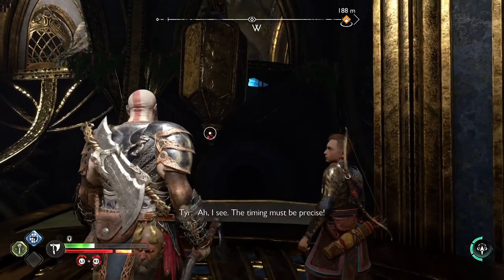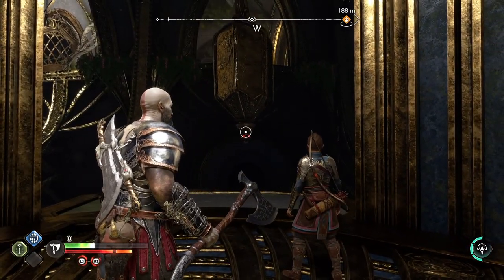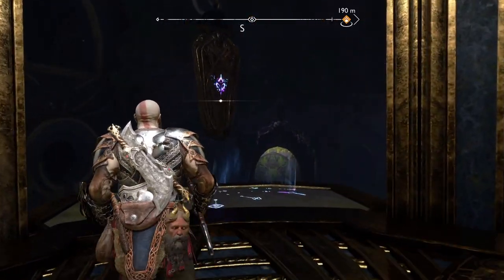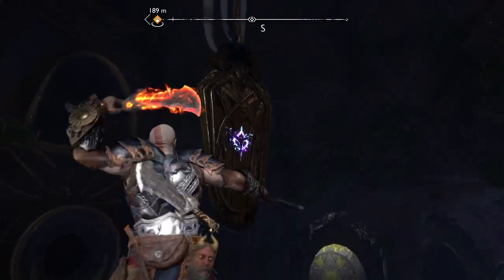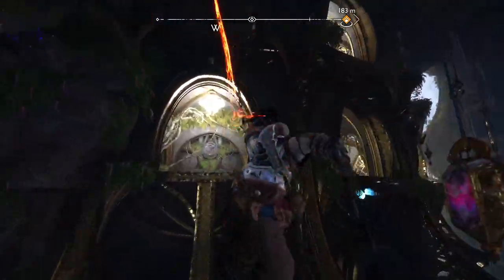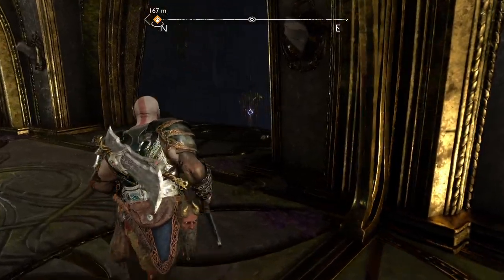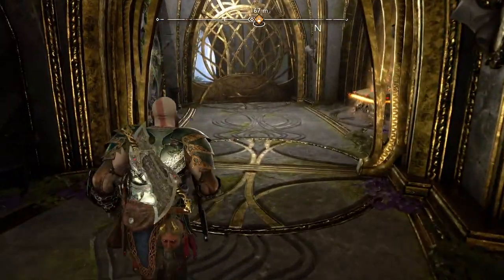Now we're not done — we need to also get to the chest. And this might be confusing for some. So looking at the weight, go to your left and then walk up and you should be able to grapple to this plate. Then there's another way to swing across, and once you get across here, there's a Legendary Chest.